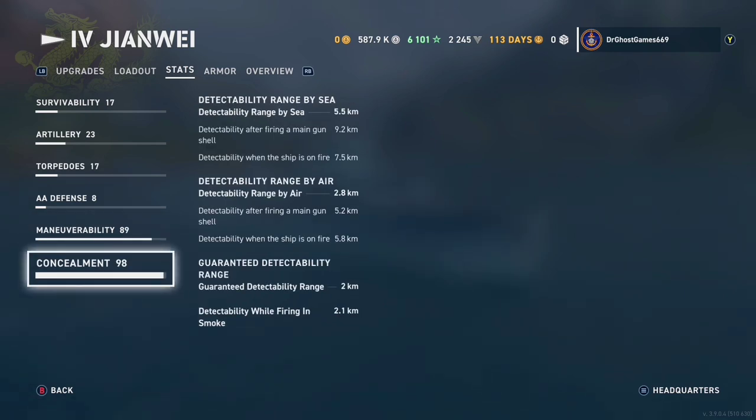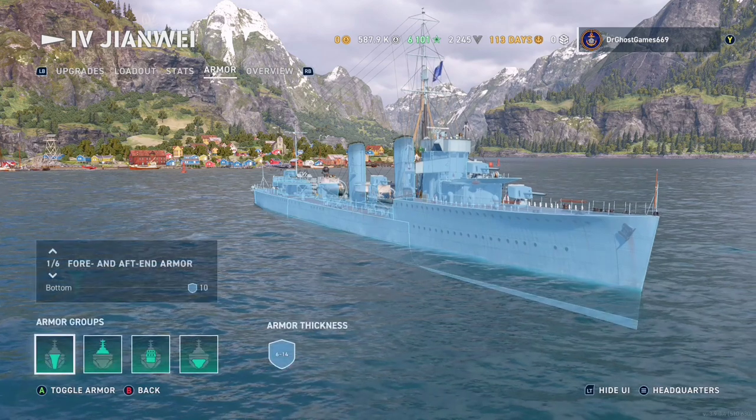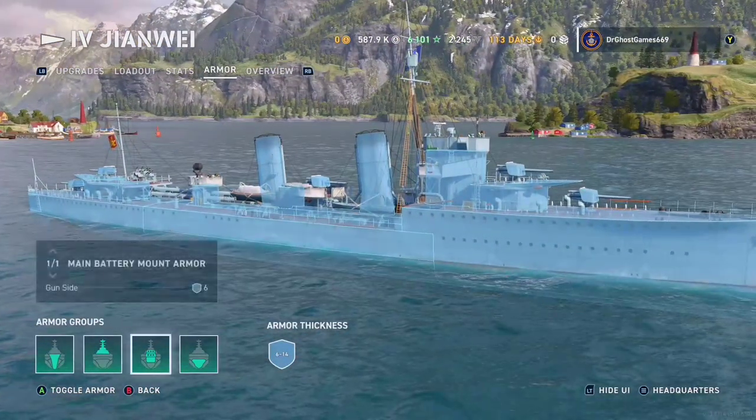For the concealment, it is 5.5 kilometers. Detectability by air is okay, and the guaranteed detectability is 2 kilometers. The firing smoke penalty is pretty low as well because it's a destroyer. Not a bad destroyer — all around pretty stealthy.